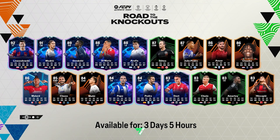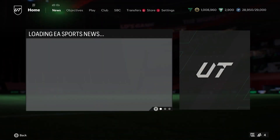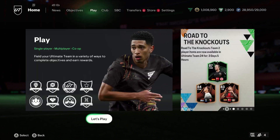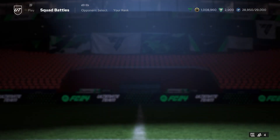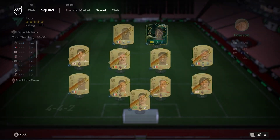Once you load up Ultimate Team, go straight from the match — don't do anything else. I believe it is just a part of the path basically. I don't know how somebody figured this one out, going from Volta 3v3 into squad battles, but we've gone into semi-pro difficulty.